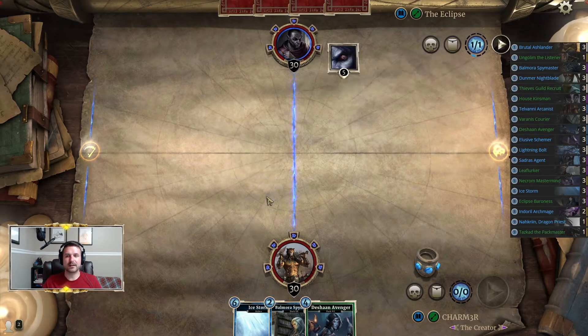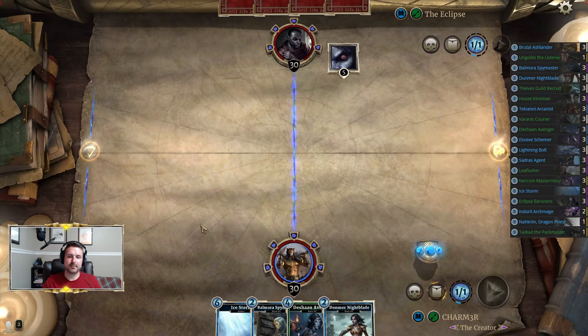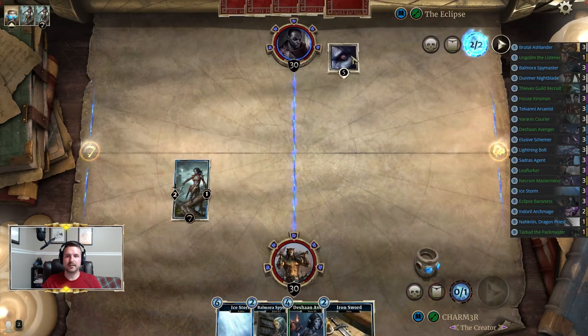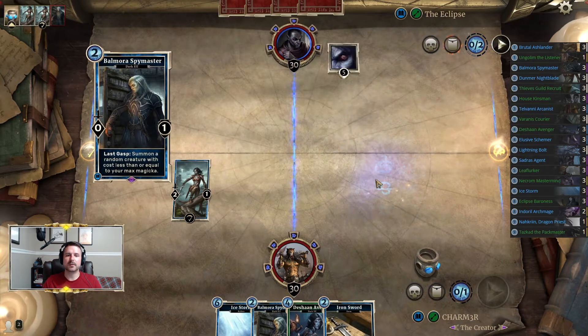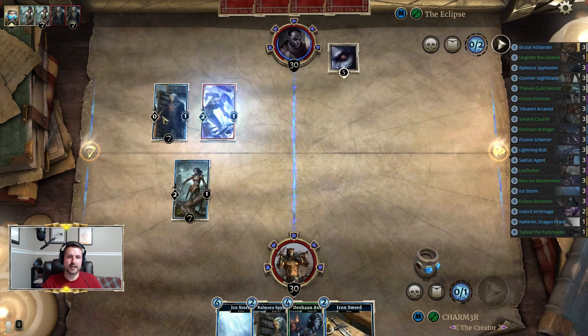Basically our deck is trying to play a control route — you can't really out-value them without dragging it on. You want to run the control version because the opponent starts with Skooma Frenzy, so the ice storms usually kind of help you even out.